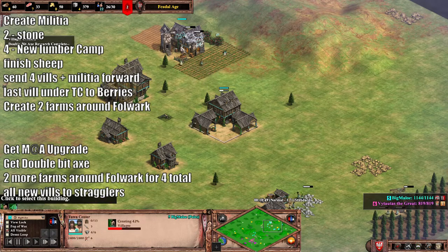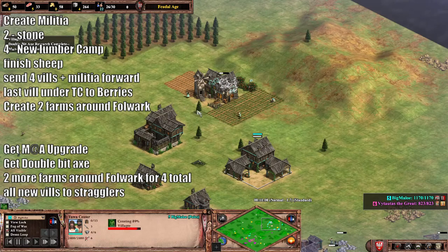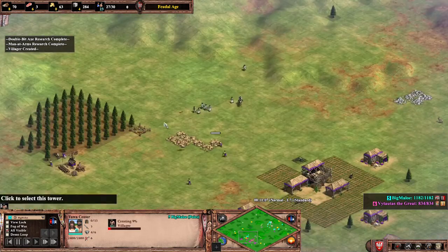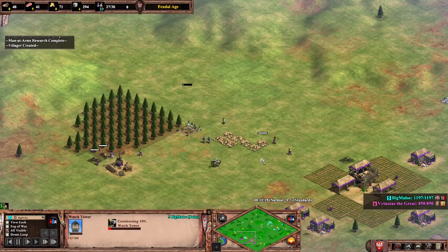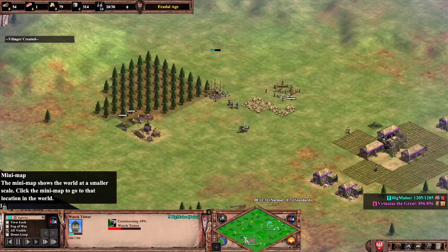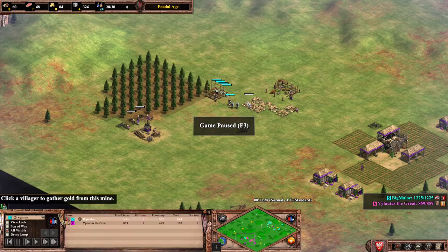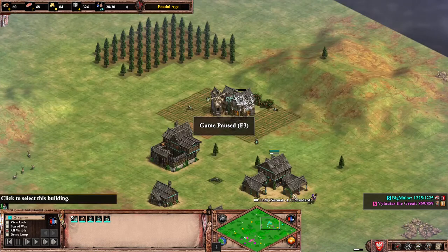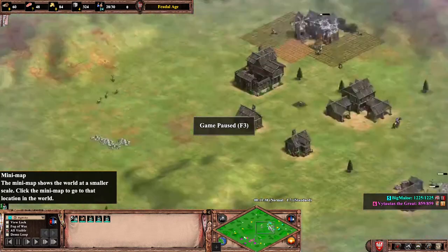Drop another farm. Keep sending villagers to berries until you get about three or four farms, and then it's just standard — build farms and houses. Now we've got man-at-arms. You can add in a man-at-arms, drop a tower, and look at that — double bit axe, man-at-arms at 22 pop, and a forward tower. Once I drop this first tower I still have 300 stone and 84 gold — I can drop two more towers easily. That is the build.